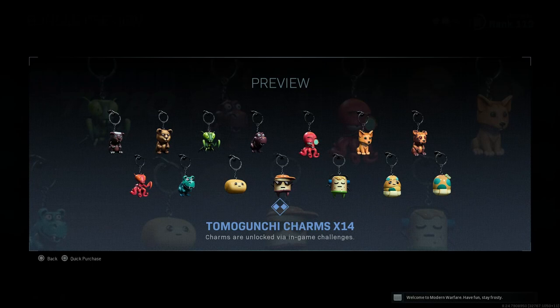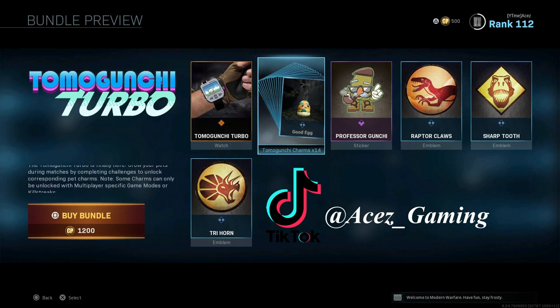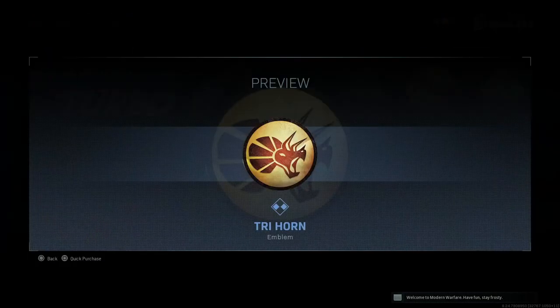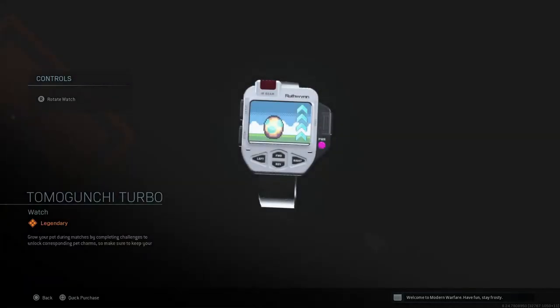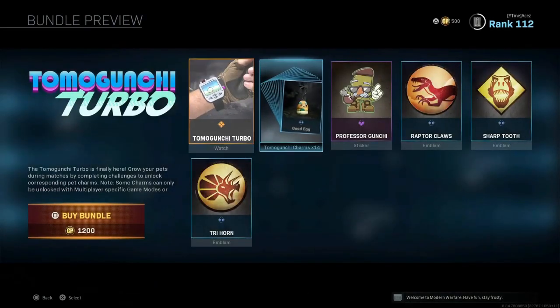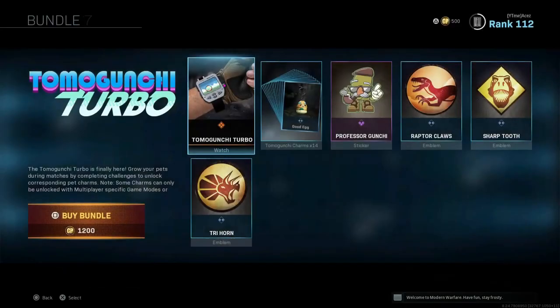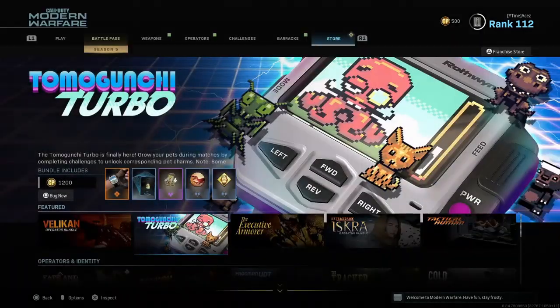Kind of just reminds me of Fall Guys characters in a way. Speaking of Fall Guys and Modern Warfare — if you guys aren't following me on TikTok, I've had some clips doing well getting 5,000 views. Make sure you're following TikTok: aces_underscore_gaming. Moving on, we got some stickers and emblems — we'll run through them pretty quick. This is 1,200 and honestly if you're not picking this one up you're missing out. The quality on this LCD screen with the Tomagunchi looks a lot better. Charms are locked via in-game challenges — not sure if you can put these on your weapon or if it's something to do with your character. But 19 cosmetic items total — that's a lot, so that one is a definite pickup.